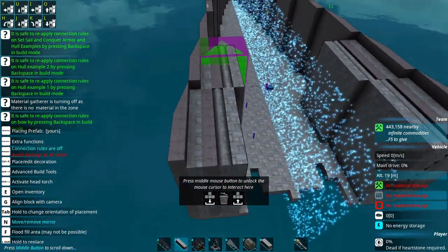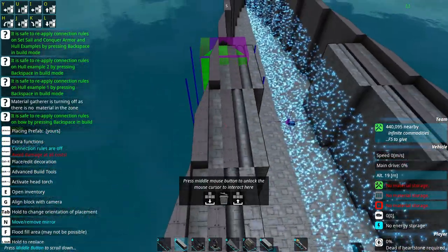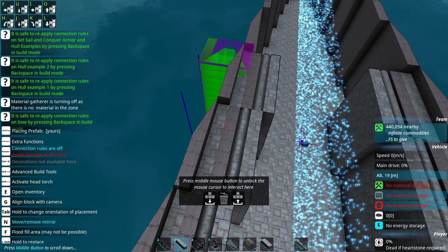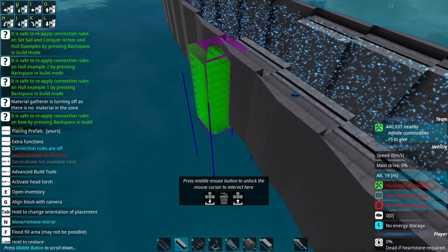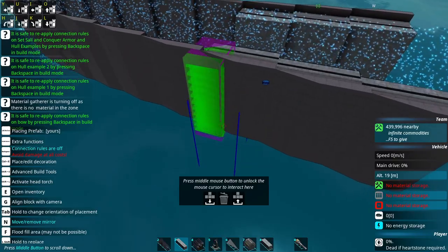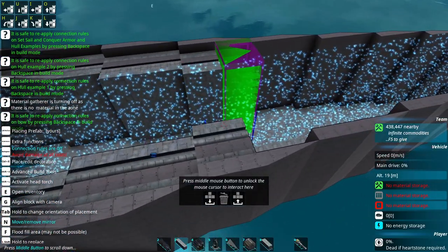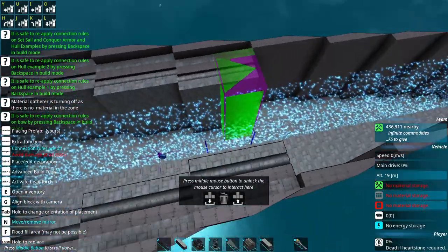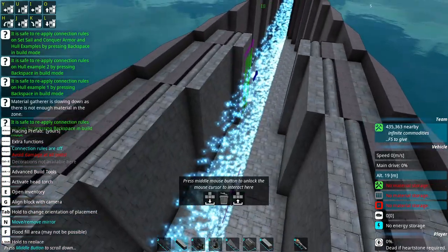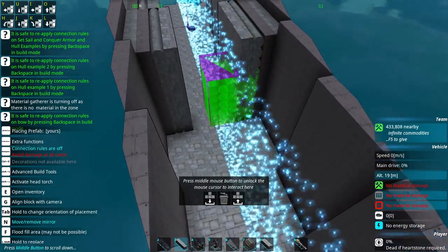Now something that I should probably mention for you guys is that these four-meter slopes are probably going to be slightly weaker wherever there's a join. I could probably fit a few engines in the bow area, and that looks like it's going to work pretty well.